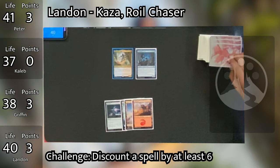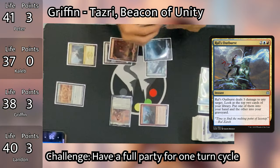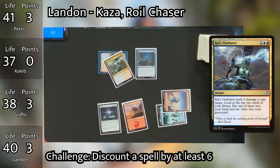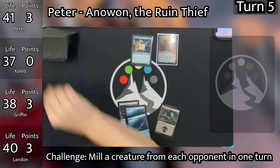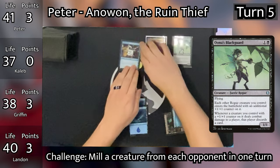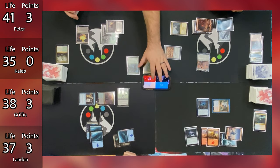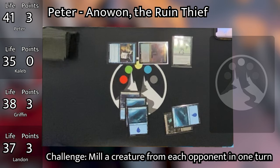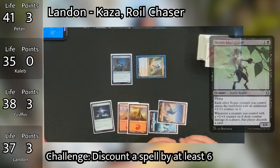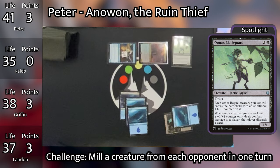Landon untaps and taps Kaza to make his next spell cost two less since he has two wizards in play, then pays two more mana to cast Ral's Outburst, dealing three damage to the Treasure Nabber. Landon looks at the top two cards and puts a Mountain into his graveyard, then passes to Peter. Peter untaps, plays an Island, taps two mana for Una's Blackguard, then goes to combat — swinging Fairy Vandal at Landon and Anawan at Caleb. Landon takes three dropping to 37, and Caleb takes two going to 35. Anawan triggers: Landon mills three and Caleb mills two. Caleb mills a creature, so Peter draws a card, Fairy Vandal gets a counter, and Una's Blackguard triggers making Landon discard. That's a very heavy toll so early in the game.